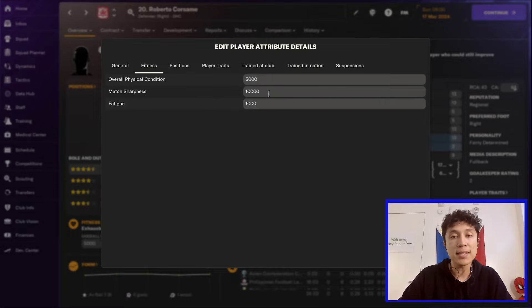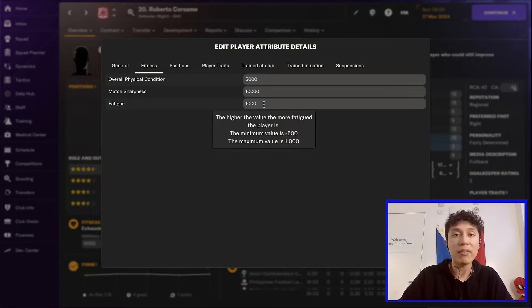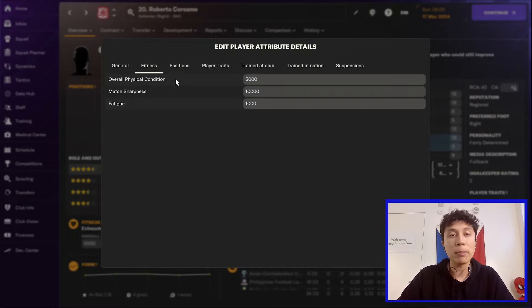Match sharpness, with 10,000 being the best and 5,000 being the worst. And fatigue, which is a number ranging from negative 500 to 1,000, with 1,000 being extreme fatigue. In general, you want your players to have a high level of physical condition, a high level of match sharpness, and a low level of fatigue.